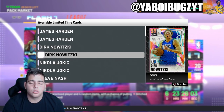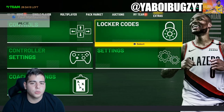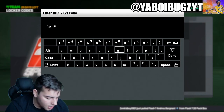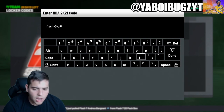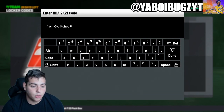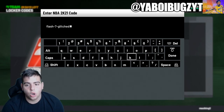We're going to go over this locker code and all the other locker codes. Here it is — Flash Dash. This is the locker code. Here's the locker code that got leaked, and that's why Harden's were up on the board. So pretty crazy: Flash-7-Glitch-Harden.